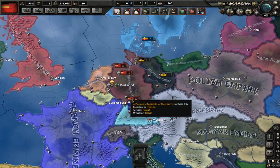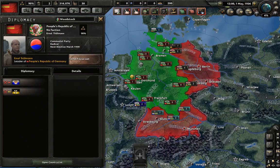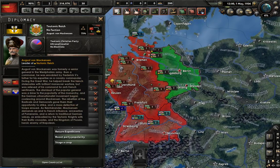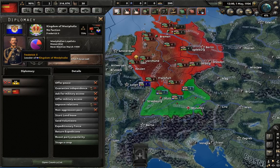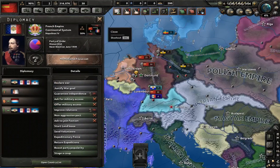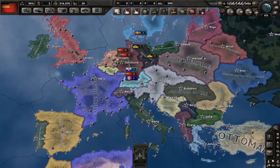In Germany there is a civil war going on right at the start of the game, which begins on May Day, between the People's Republic of Germany led by Feldman — essentially the communists of the mod — the Teutonic Reich led by Mackensen, being the fascists or ultra-nationalists, and the Kingdom of Westphalia, who are the monarchists and loyalists of the continental system, supported by France. The Teutons are supported by Poland, and the People's Republic stands on its own.